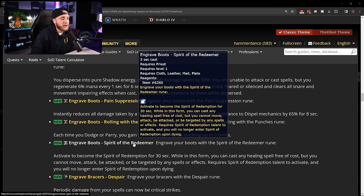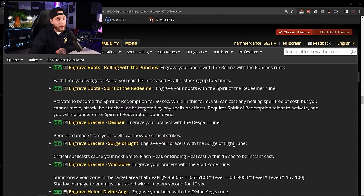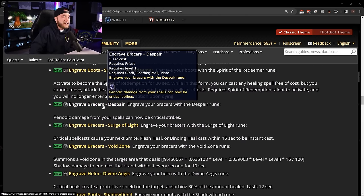Boot rune: Spirit of the Redeemer — activate to become the Spirit of Redemption for 30 seconds, during which you can cast any healing spell free of cost but cannot move, attack, be attacked, or be targeted by any spells. Requires the Spirit of Redemption talent. This lets you use Spirit of Redemption while still alive, which is actually pretty cool and will definitely be used by healing priests.